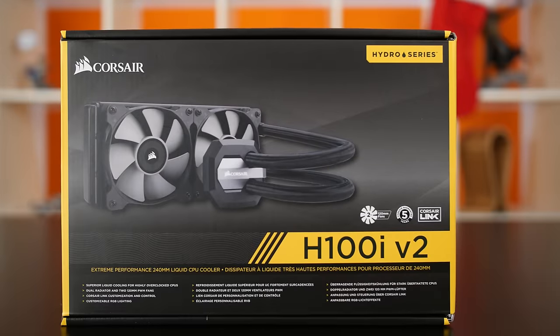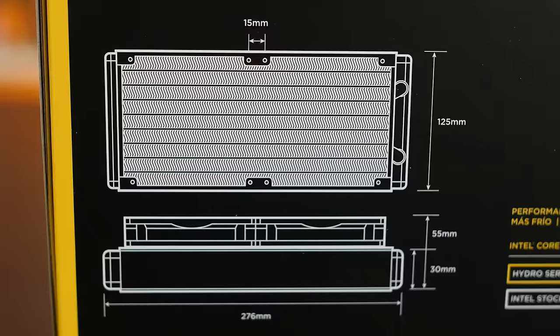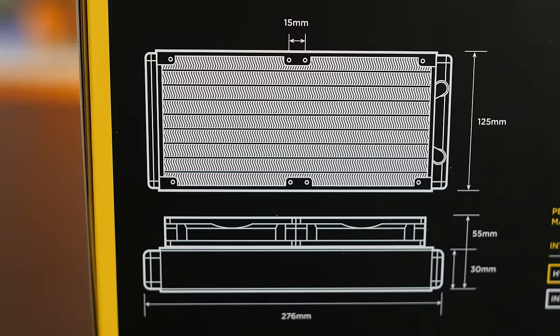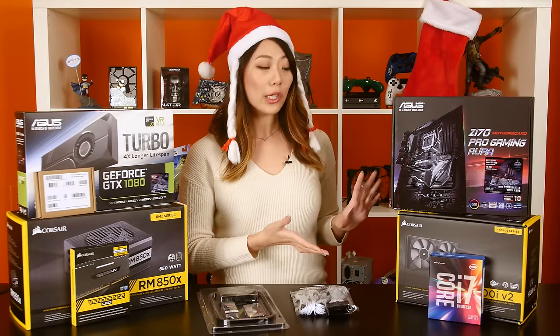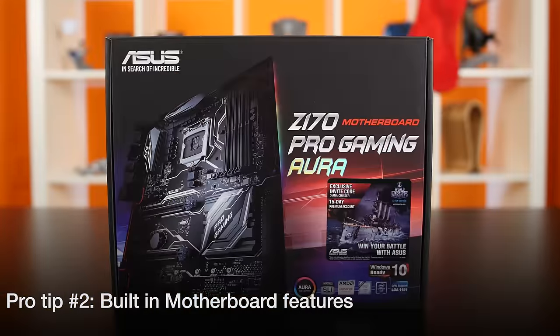Now to cool it all, we chose a Corsair H100i liquid CPU cooler. The 240mm dual radiator offers more than enough dissipation area to easily cool the 6700K even under full load while overclocked. And it stays pretty quiet too, which is always welcome.